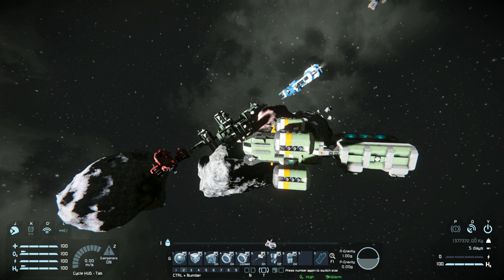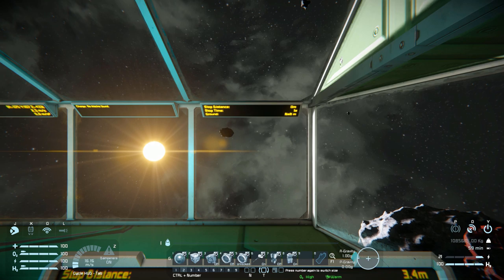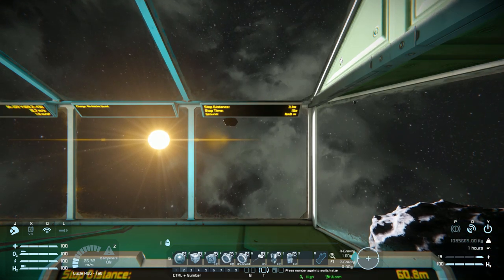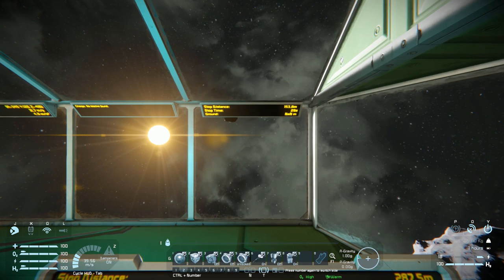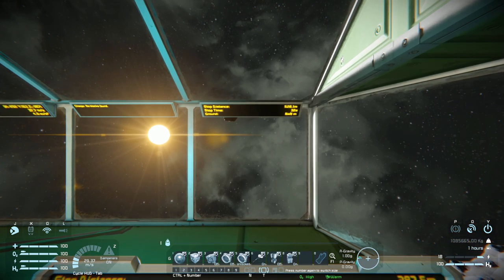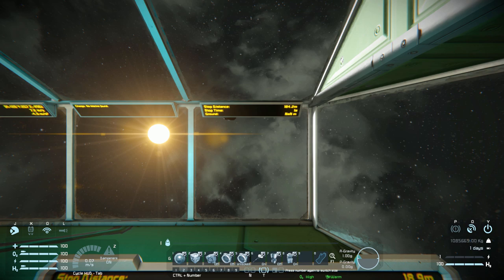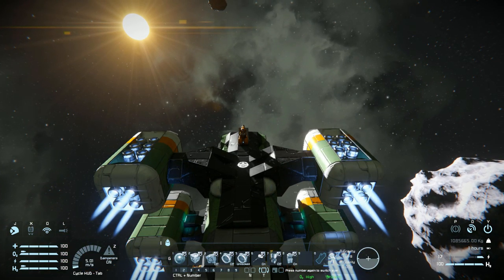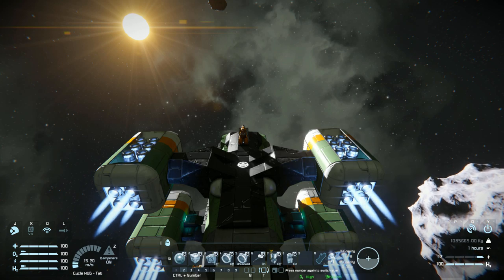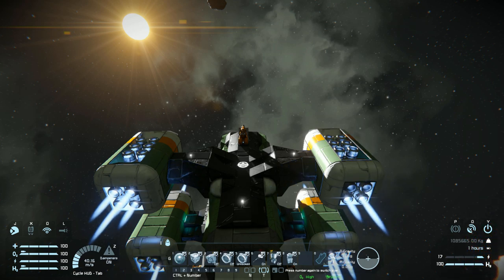Now I'm going to disconnect from that and fly away because it's time to do a small thruster test. Bearing in mind that this is a hauling vessel — a freighter — it's not going to be the fastest thing in the world. We can see on the LCD screen it's telling us our stopping time is about 18 seconds. Moving forwards, this is our acceleration — it's alright. It's a fairly slow start, but once it gets going it gets a lot of speed.